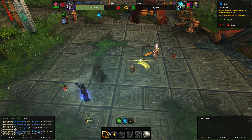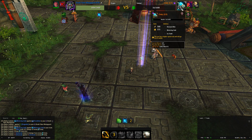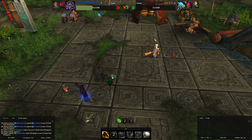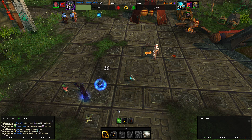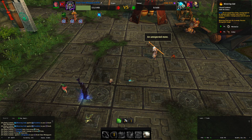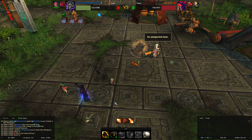Now just blitz him — that should kill him, and you will then get him alive one turn because of his dragonkin racial. I usually just do the blitz again; there is no point in trying to do anything else. I could stun him, but blitz works fine.